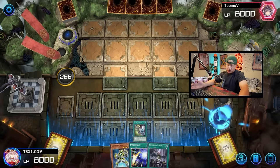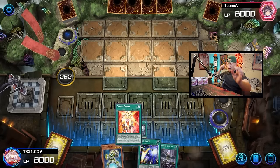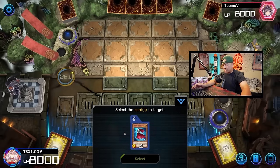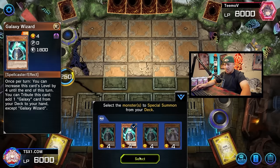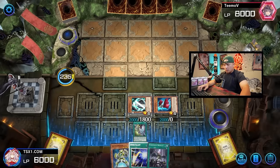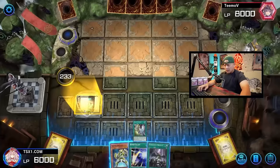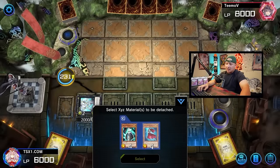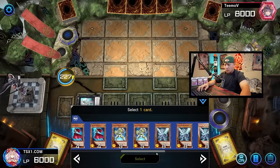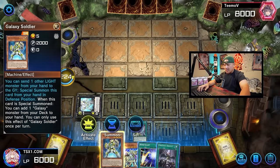Jumper searches a spell trap — Galaxy Trance. Galaxy Trance is one of the best cards this deck has ever seen — a free extender that searches any Photon or Galaxy card directly because we get to make Galaxy Photon Dragon. This brings out Wizard and Jumper. We use these two to make Galaxy Photon Dragon, then Photon Dragon activates the factory. We're going to attach this and search Photon Emperor directly from our deck to our hand.